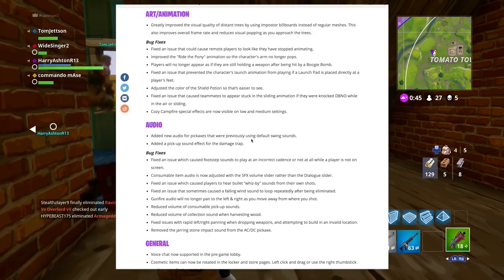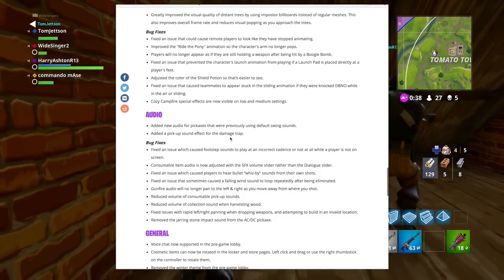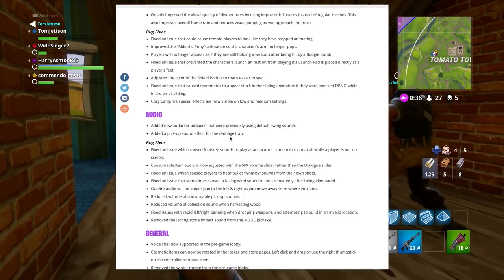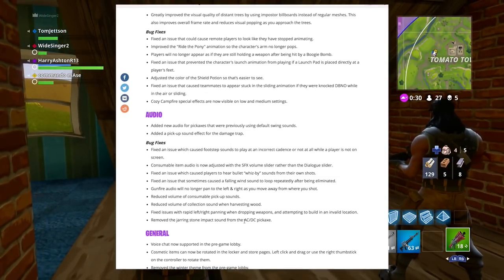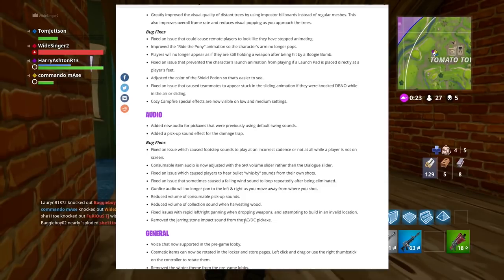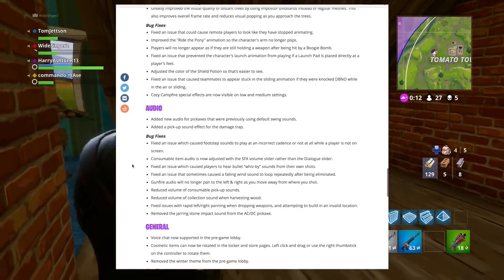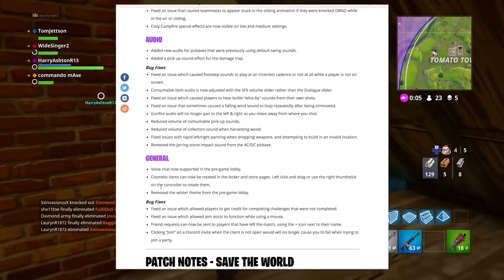On the audio side, they've added new audio for pickaxes that were previously using default swing sounds — that's going to be awesome. They've also added a pickup sound effect for the damage trap. Some of these audio changes seem to be getting added server-side without requiring a full game download, which I've noticed happening with various Fortnite updates. There are also a bunch of fixed footstep sounds.